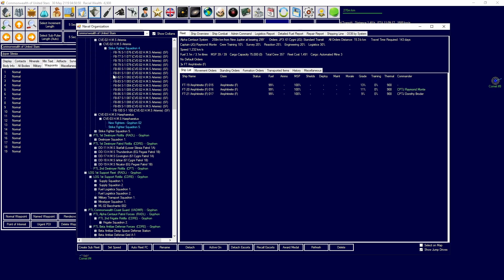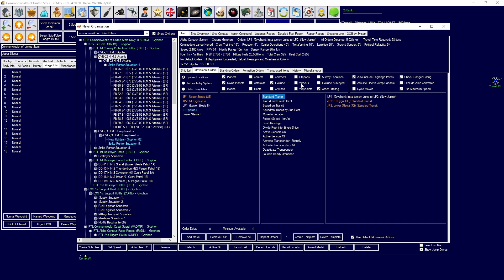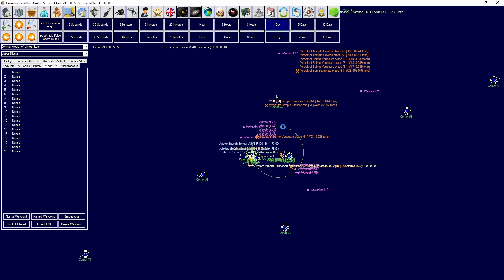Now that the Artemis has arrived, what is your current deployment? You're pretty good. We'll send you to Lower Silesia, but we're going to keep you on the Lower Silesian jump point there to just guard the entrance ways in and out of the system.